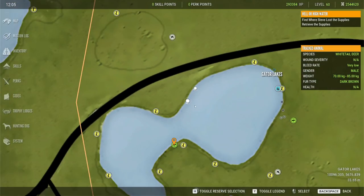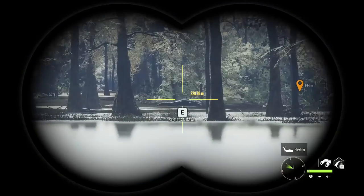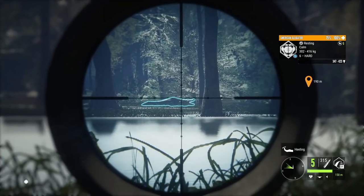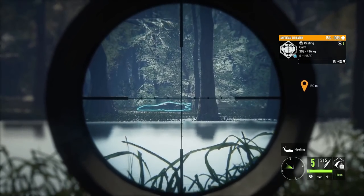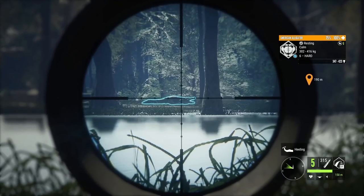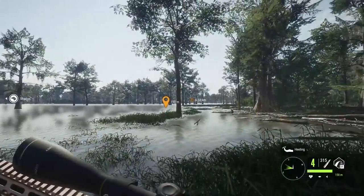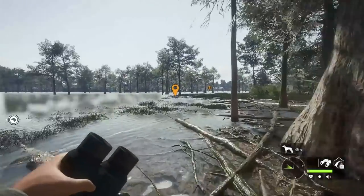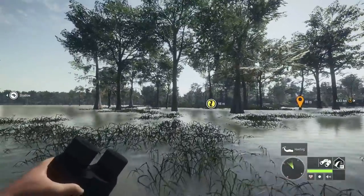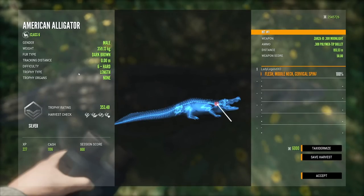We are now at one of the best spots for gators — up here in the top right corner at Gator Lakes. All of these lakes are amazing for rest zones, and we have a nice broadside level 6 gator here ready for a neck shot. You want to aim either for a perfect neck or a brain shot; for a brain shot you actually want to aim between the ear and the eye. I personally like to go for a neck shot — there's just more room. I got him! Dropped him. That was flesh, middle neck — and that is the shot you are looking for. I didn't even need to put a follow-up shot in.